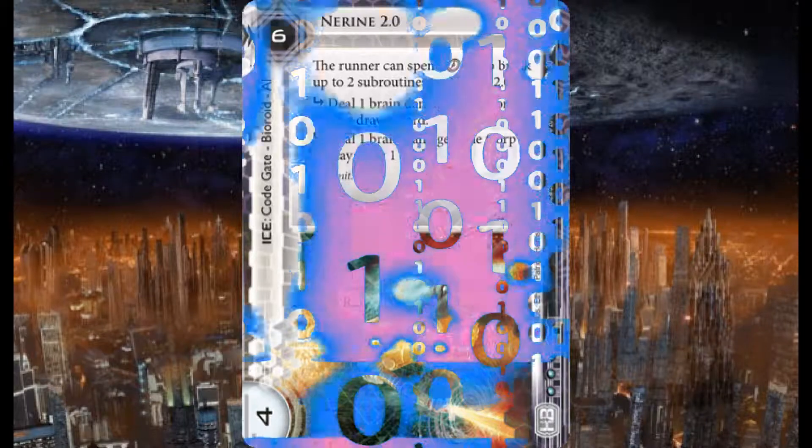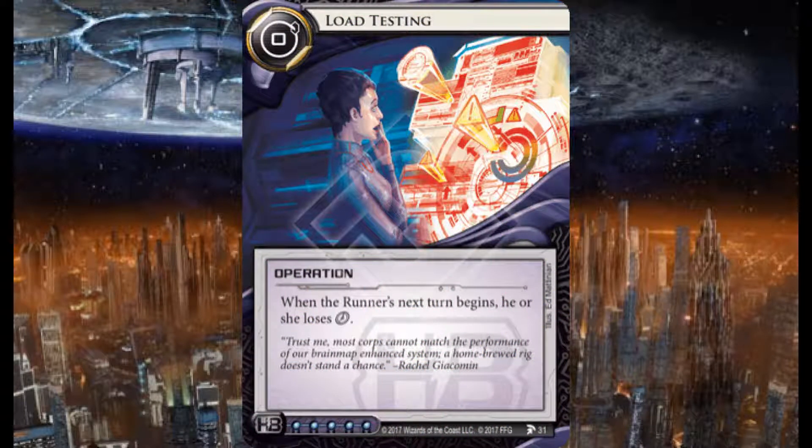Here we have Load Testing — an operation for Haas-Bioroid, zero credits to play, five influence. When the runner's next turn begins, he or she loses a click. Five influence means this won't be going out of HB anytime soon. But you can just play it for zero credits and force the runner to only have three clicks next turn — that's handy.